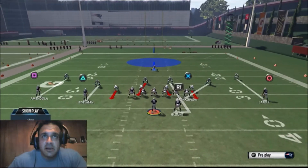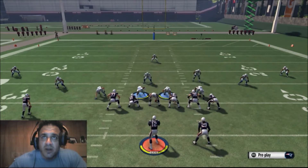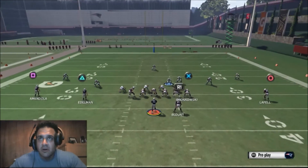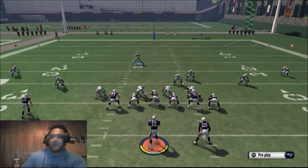Now, it looks like this. What you want to do is pinch the D-line, crash them to the right, shift all linebackers to the right, get on the D-end on the right side of the screen, put him in a flat zone, and bring this guy down a step and over — so you want him almost in front of this guy — and then click off of him.